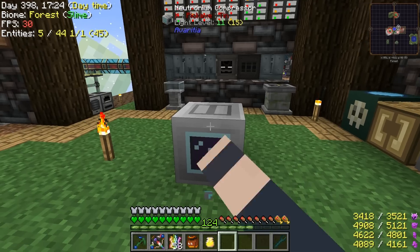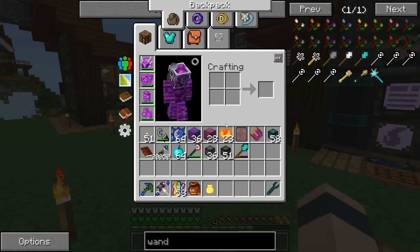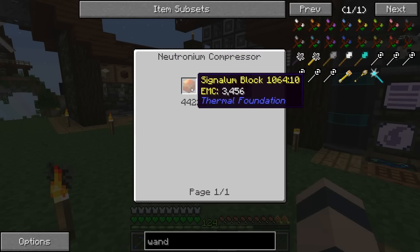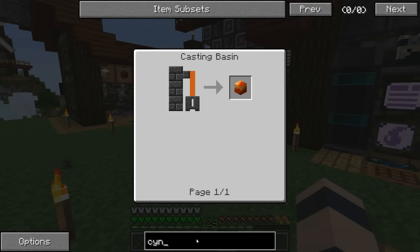If we only have one of these compressors, so we should probably get at least two as soon as we can — and that's assuming everything goes perfectly. We also have to figure out how we're going to get a ton of EMC.